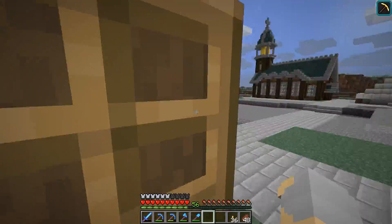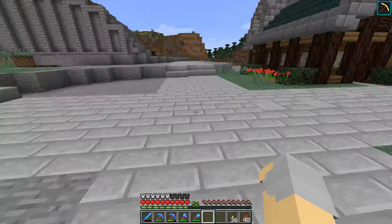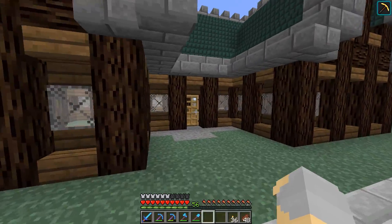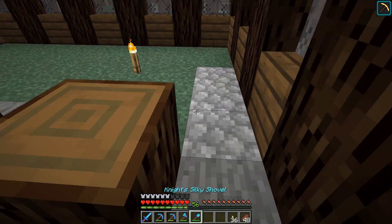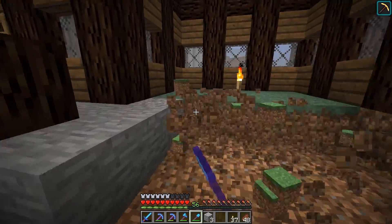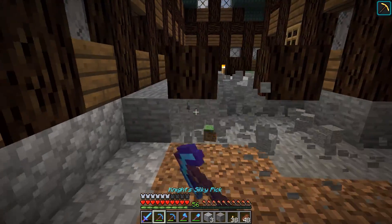This is a pretty simple little inn, but I think it gets the job done. Now there was the matter of that duplex. Let's go over there — this is the duplex. Let's take out all this stuff, get rid of the floor. We are going to need a floor in here obviously — I don't want to have them living on grass and stone.